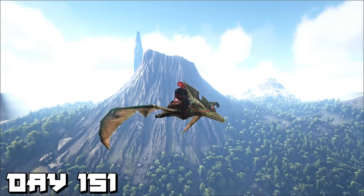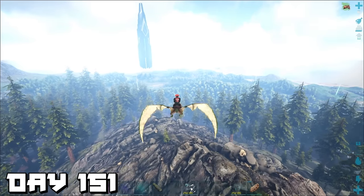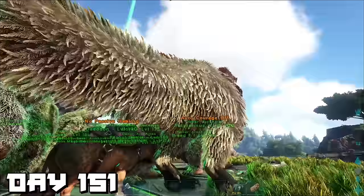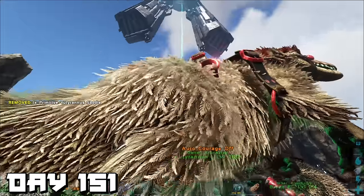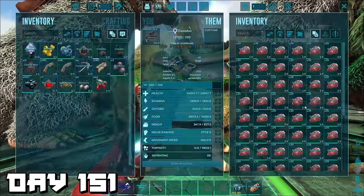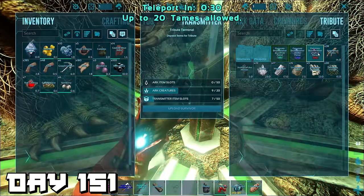Now that we're dripped out in our battle attire, it's time to fly over to the green obelisk and start the arena. Once we get there I make sure our euteranosaurus is dripped out too — that looks cool. We do our final checks on all the dinos and start the arena.